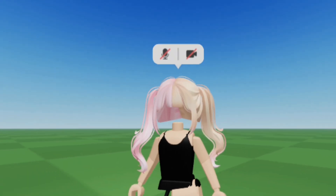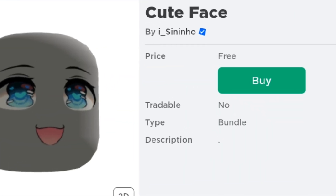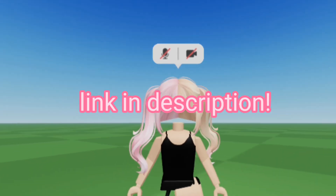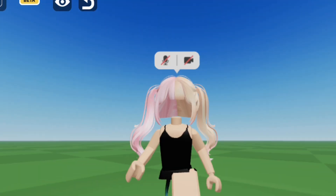Now let's move on to the last and final item, which you can see on the thumbnail. It is a face that I've been wanting to upload about for a while. I will be having a link for this in the description. Like I said, you just have to go and claim it. This video is all about claiming items and hair.